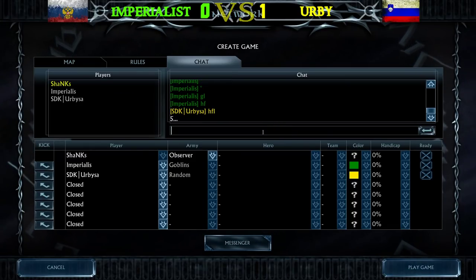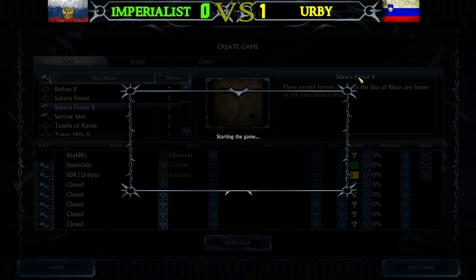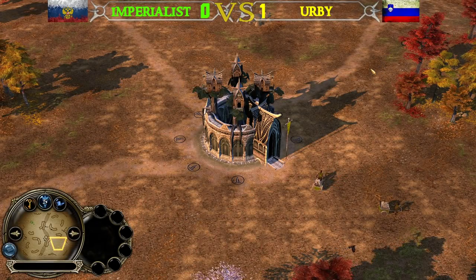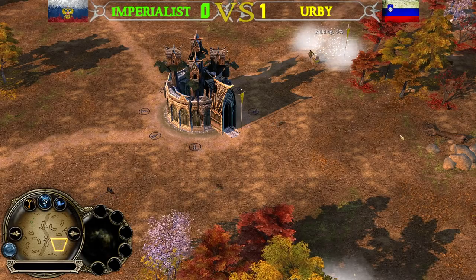Game number 2 — again Goblins against Random, this time on the beautiful map Sakura Forest 2. It's Goblins against Elves. Irby is picking the Random faction two times in a row. Irby, if you didn't know, made it to the finals of last year's WCS against Mr. Smoky himself — one of the best series I've cast, going all the way to game 7 in a best-of-7, where Irby unfortunately lost but still won a cash prize of $60.